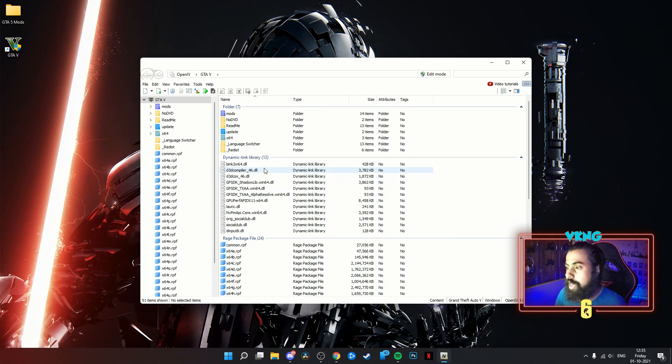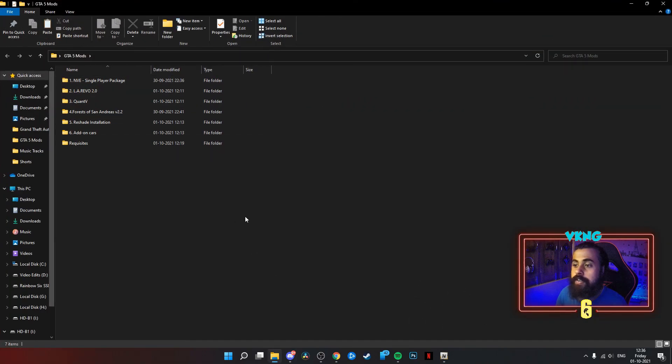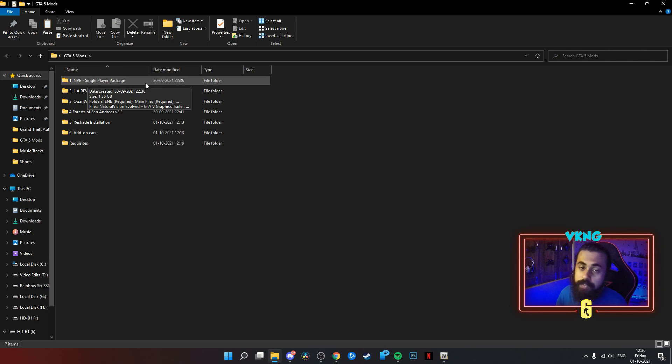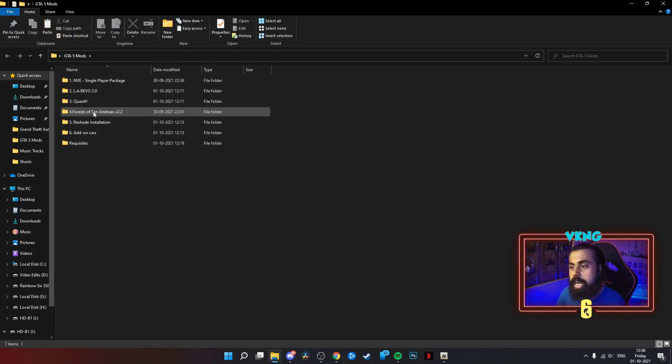Close OpenIV and go to the mods folder. We'll be installing everything step by step — I'll provide timestamps so you can skip to whichever part you want. First we'll install NVE (Natural Vision Evolved), which is the paid graphics mod. Then LA Revo, which has real California atmosphere, real traffic, and real-world hoardings. Then QuantV, another graphics overhaul compatible with NVE. Then we'll add Forest of San Andreas with pine trees. The first three are paid; the rest are free.